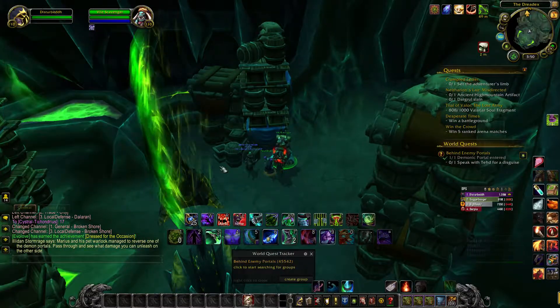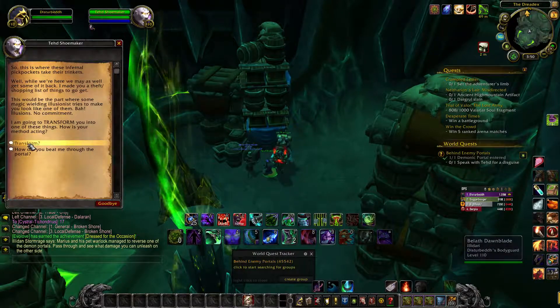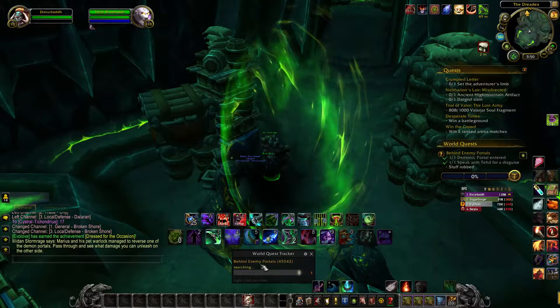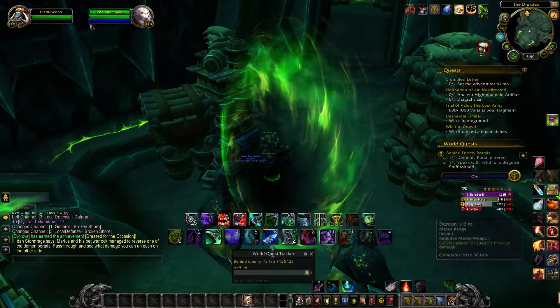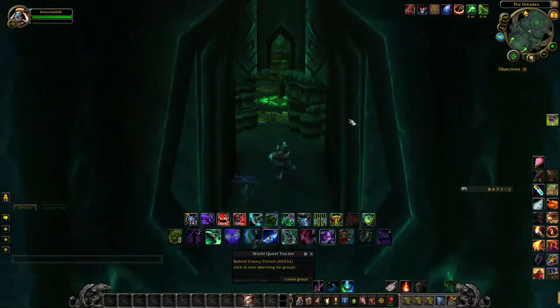You'll talk to the NPC on the right hand side and transform. Now this will put a debuff on you and you will get a costume. So once you have your costume on, simply run through the doorway.